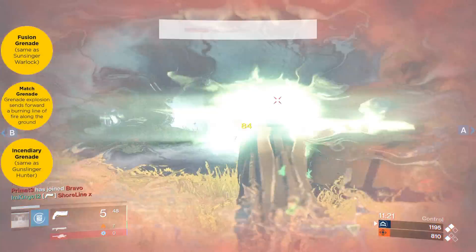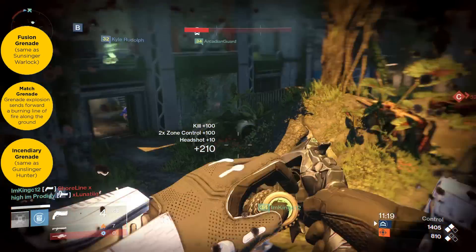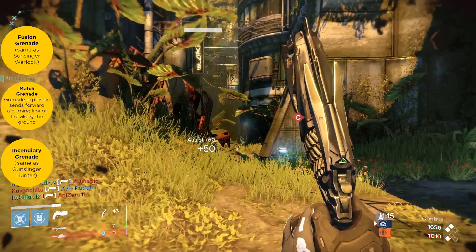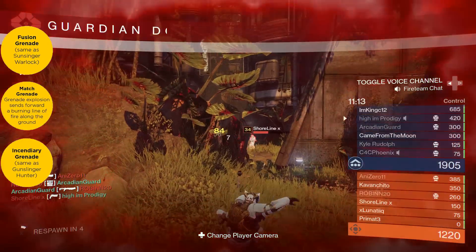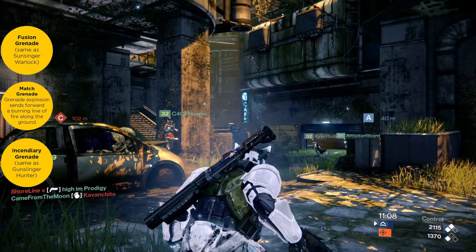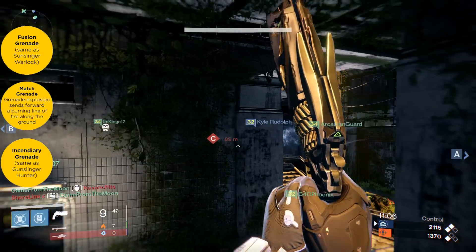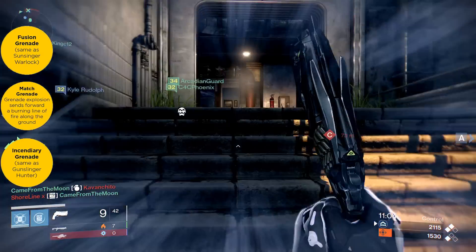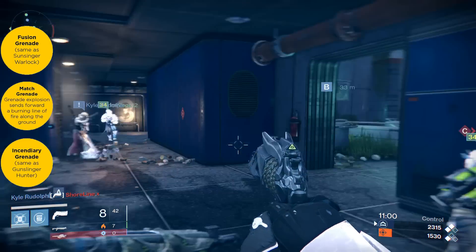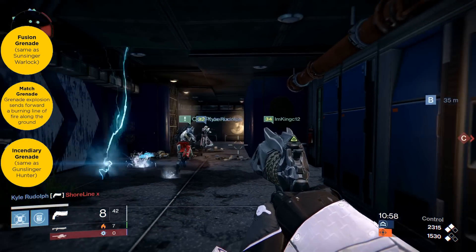Starting with the grenades: for the first one we have Fusion Grenades, and this one works exactly as it does with the Warlock. For the second grenade we have Incendiary Grenade, and this one explodes and sends a burning line forward along the ground, doing damage over time. For the final grenade we have Incendiary Grenades, and this one works the same way as for the Hunter.